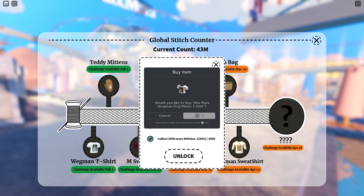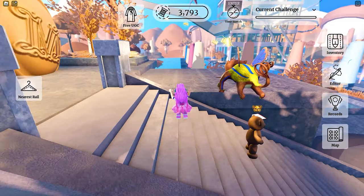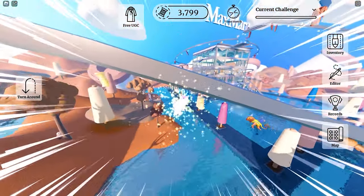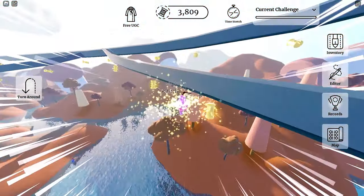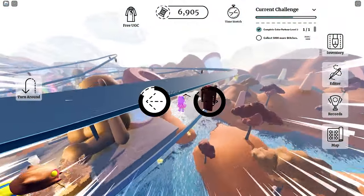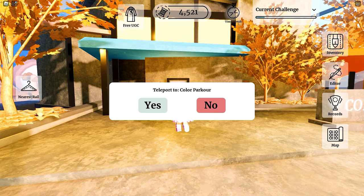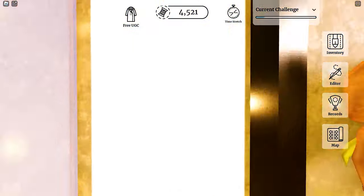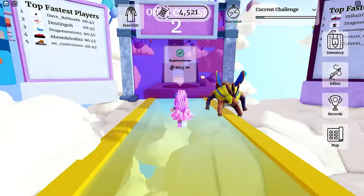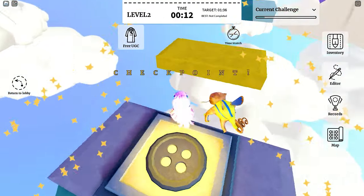For the mittens, we need to complete the color parkour level 2 and collect 5000 stitches. Like before, we just need to ride on the rails to collect stitches — I saved this for last because 5000 was just too many. For the color parkour level 2, you can use the map to teleport much faster, then choose course 2. The obby is fairly easy to complete.